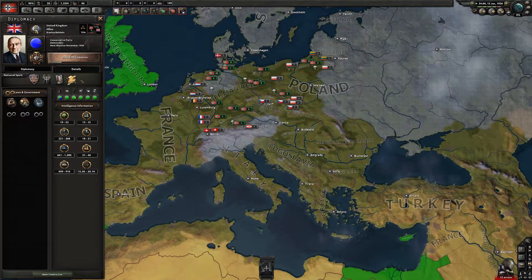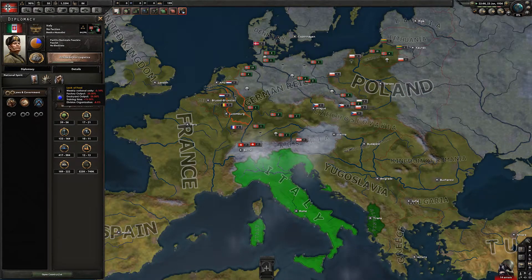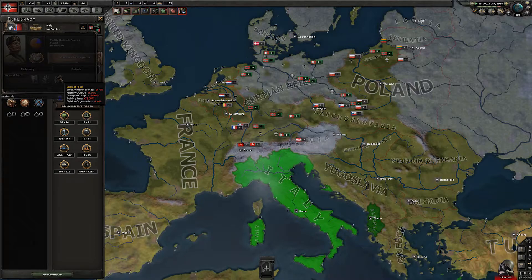The UK also has a new focus called 'We Shall Never Surrender,' and that gives them some buffs after France falls — including a division organization modifier.